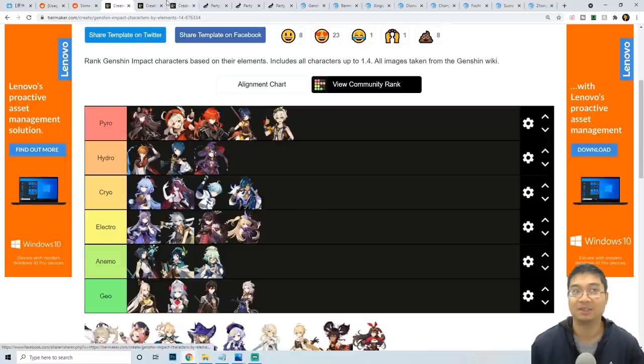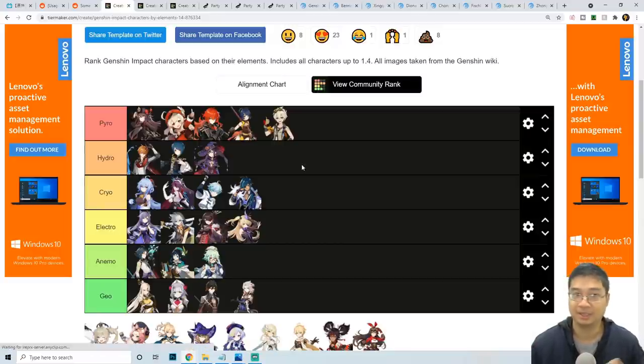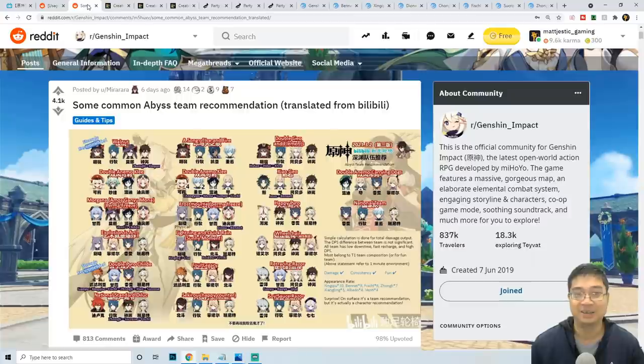Let's come over to the DPS tier list. There's also a supporting tier list and my recommended characters to focus on building — not necessarily to level 90, maybe level 70 or 80. Characters are rated for best damage and consistent damage over time, categorized by element and damage priority. These rankings come from Chinese forums and Reddit, and you'll notice characters like Hutao, Ganyu, Xingqiu, and Sucrose appearing frequently.